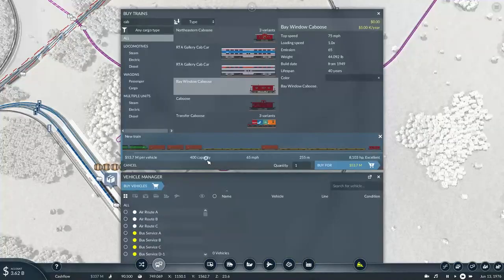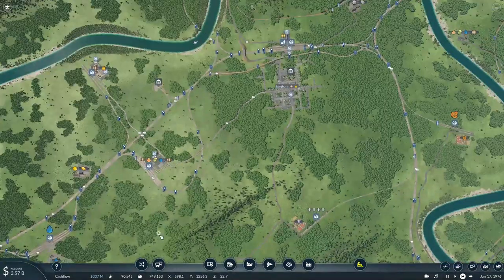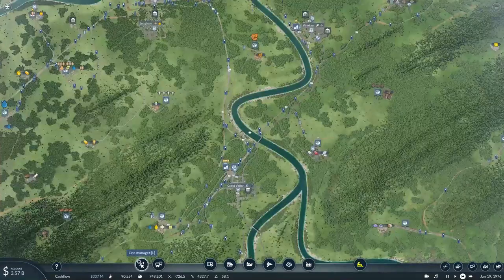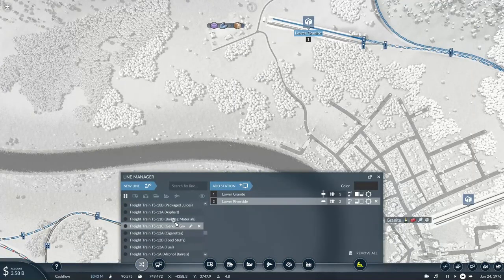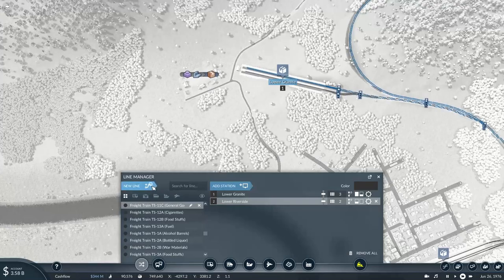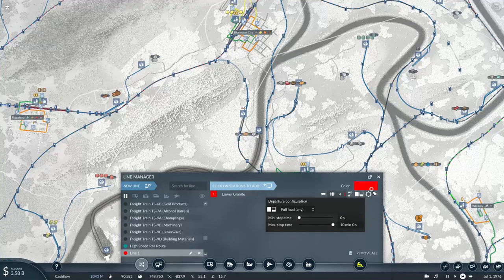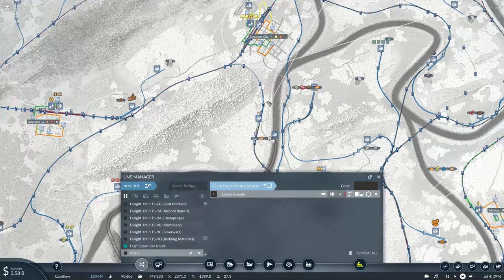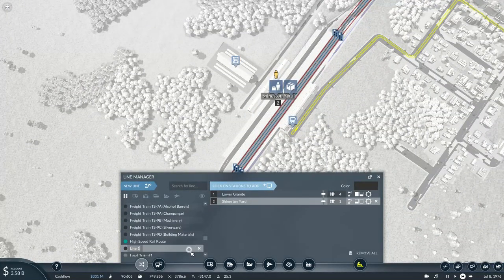Let's get started adding a new train to deliver loads of general goods from the factory up to Shinestown. According to the service list the highest number right now is 13, so this new service will be number 14. We'll pick up general goods down at the factory and take them to Shinestown freight yard. This will be known as freight train TS 14A, general goods.